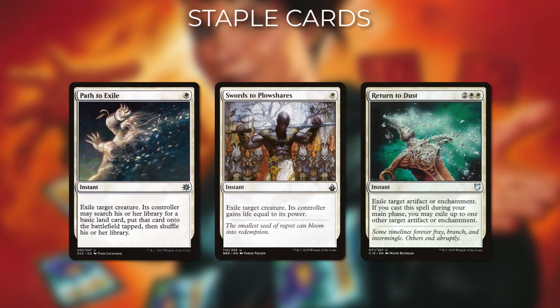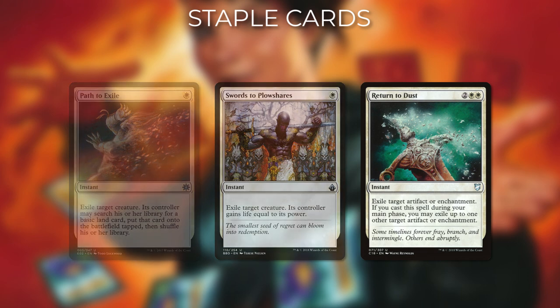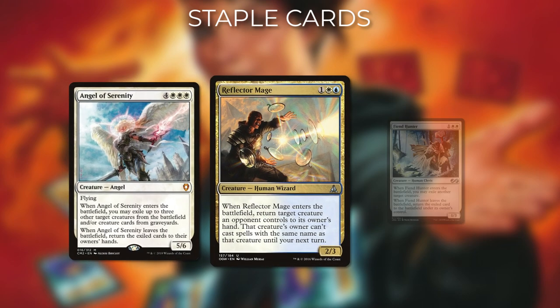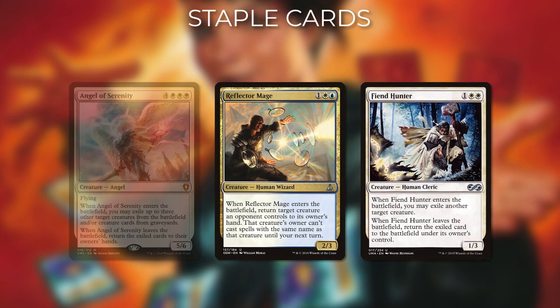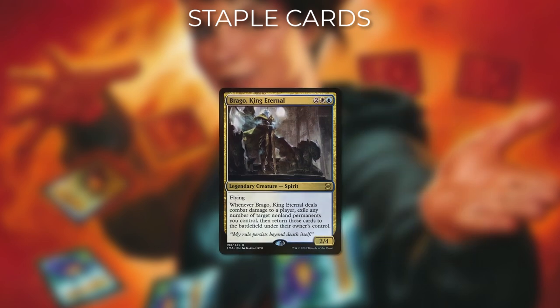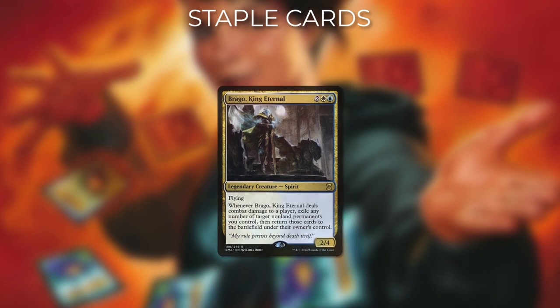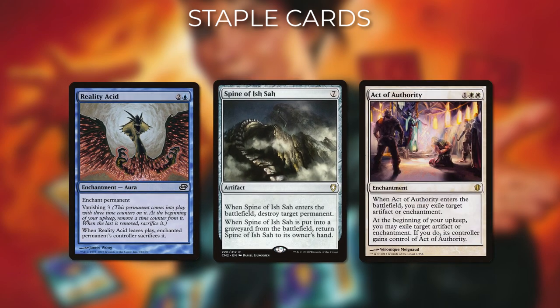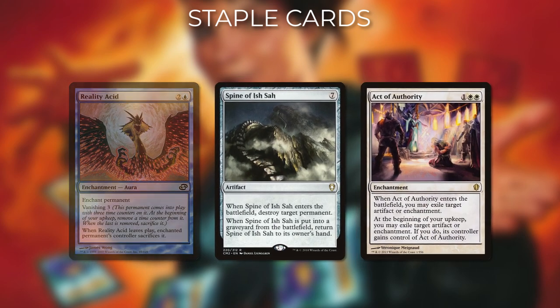The standard removal of Path to Exile, Swords to Plowshares, and Return to Dust are great, but in terms of removal cards that actually synergise with what a blink deck will be doing, Angel of Serenity, Reflector Mage, and Fiend Hunter are just a few of the cards that can take opponents' cards out of the picture for a while. Additionally, for commanders like Brego and Aminatou that can blink non-creatures, non-creature removal effects can be even better. Cards that are already staples in Brego — like Reality Acid, Spine of Ish Sah, and Aura Thief — are great for removing a multitude of threats.